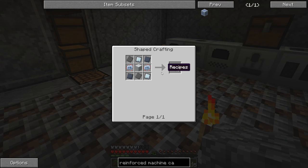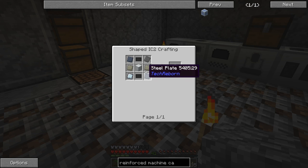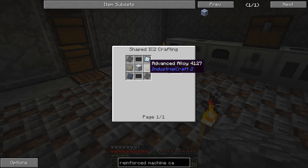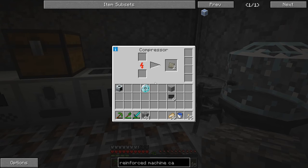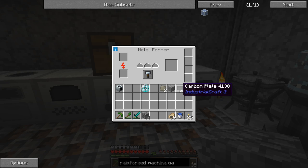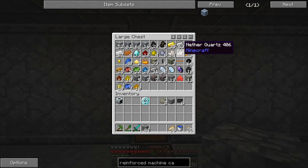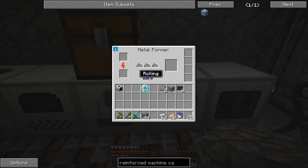We're going to have to do this twice. The reinforced machine casing is two advanced circuits, two advanced machine casings - good thing I made extra - and then some steel plates. We only have to do this recipe twice but it's a little more expensive. I need to make more mixed metal ingots and press them down to advanced alloys. We're good on carbon plates but it's going to be a lot of iron to process. I should take this almost full stack of iron and start turning it all into metal plates.